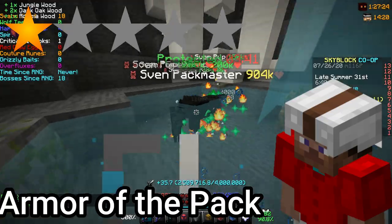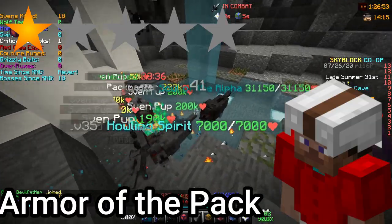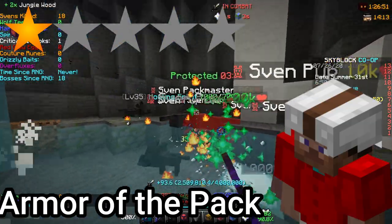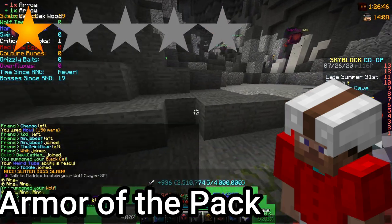Number 9: Armor of the Pack, 1 star. It can deal with and face tank Savants due to its base 25 true defense; however, it's simply cheaper and easier to do Savants with Mastiff and Pooch. And once again, Armor of the Pack is outclassed by Superior and Midas.